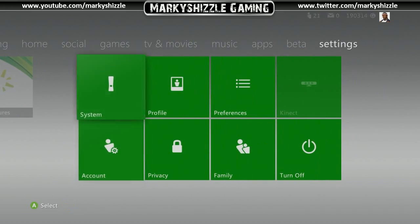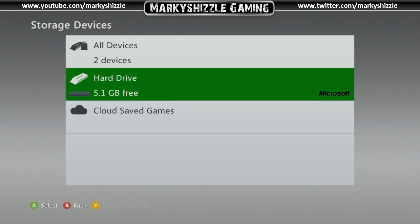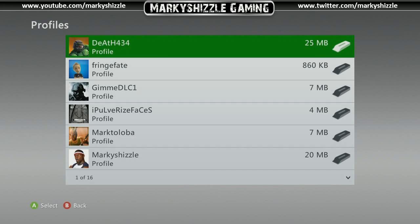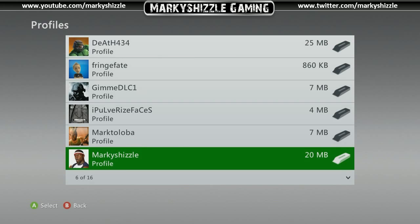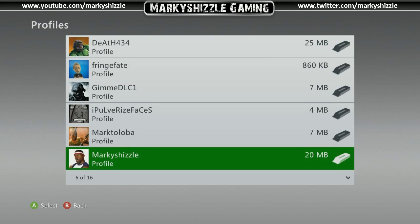The other trick: go to Settings, then System, then Storage. This used to take me ten minutes to load — now it's instant. Go to Hard Drive and then to your Profiles. You'll notice that some profiles are a lot larger than others. My main account, Marky Shizzle, now says 20 megabytes.